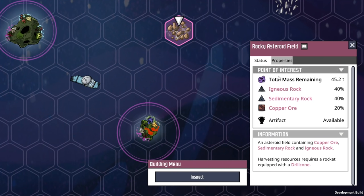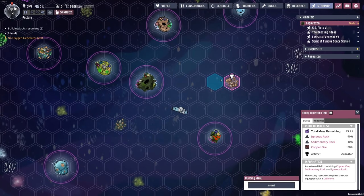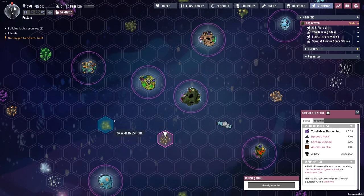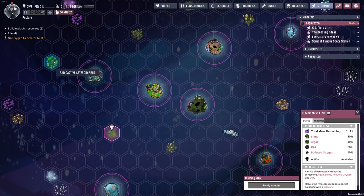This is a system where there's a total amount of mass and then a certain percentage of resources available at that location. The further away you get from your starting zone, the more valuable the resources are going to be. Right nearby you might have copper ore or aluminum ore, but stepping out a little further you get an organic mass that'll give you algae — good for oxygen — or dirt. Even further out there's a radioactive asteroid field where you might be able to mine up some uranium.